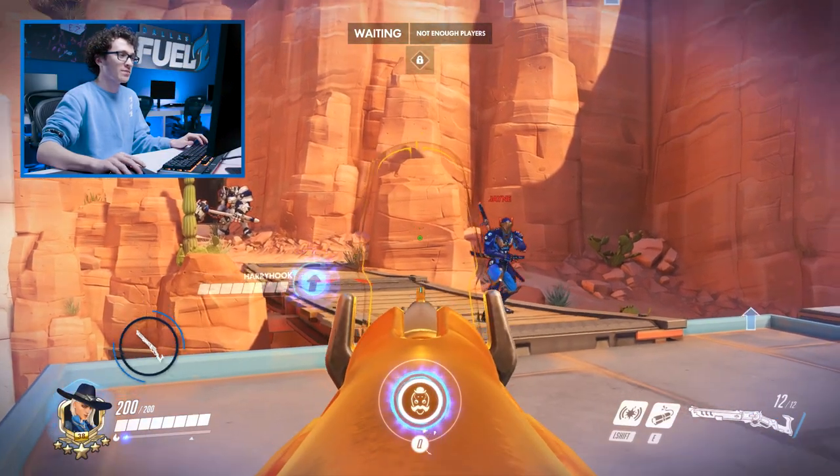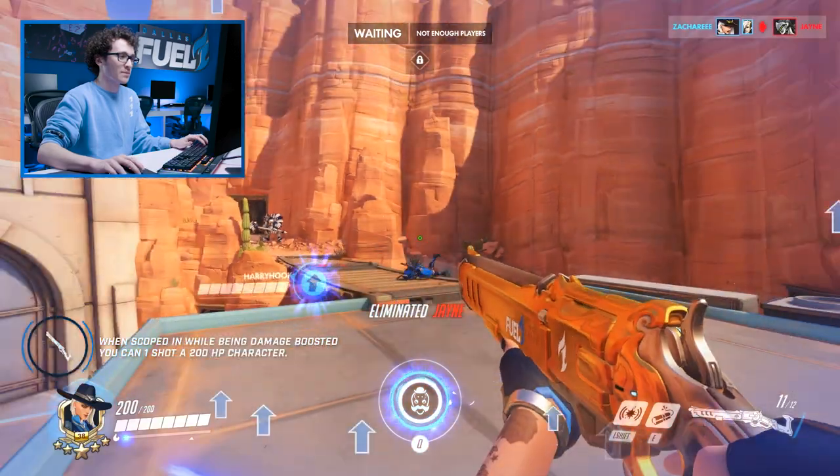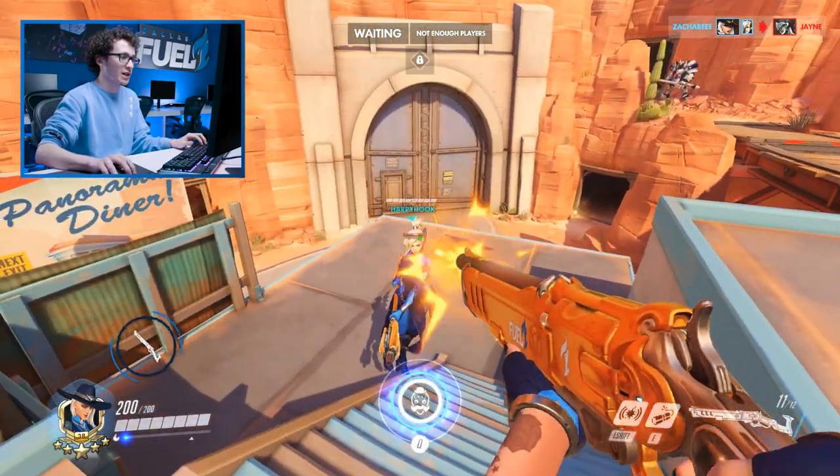A very cool thing about Ash's damage numbers is when she's using her scoped-in sniper shot and she has a damage boost from a friendly Mercy, it does enough damage to one-shot a 200 HP enemy. So make sure you're always partnered with a Mercy when you're playing Ash.